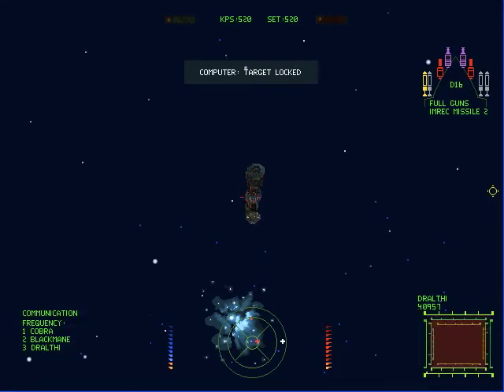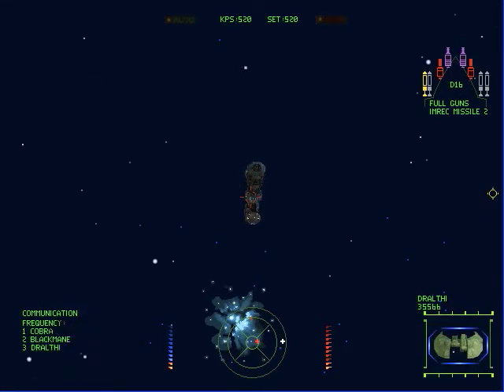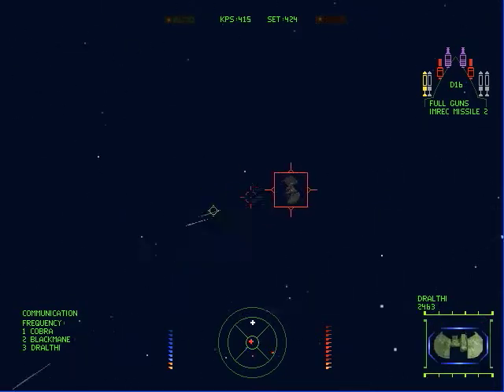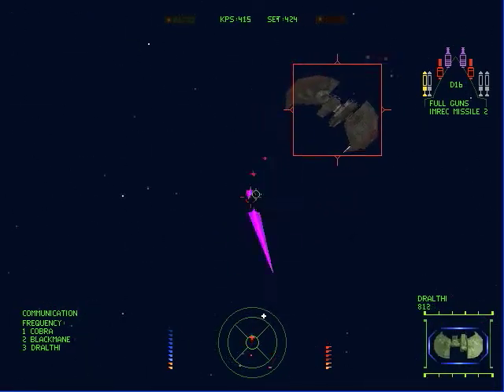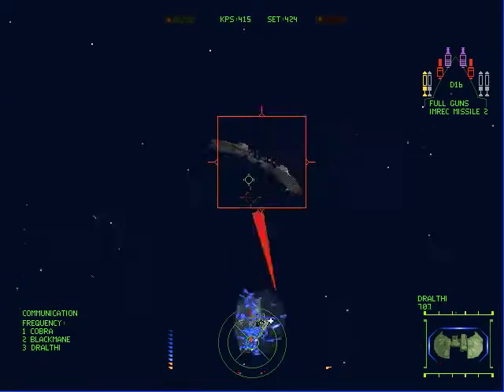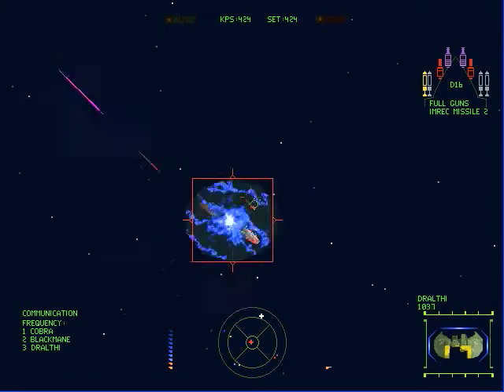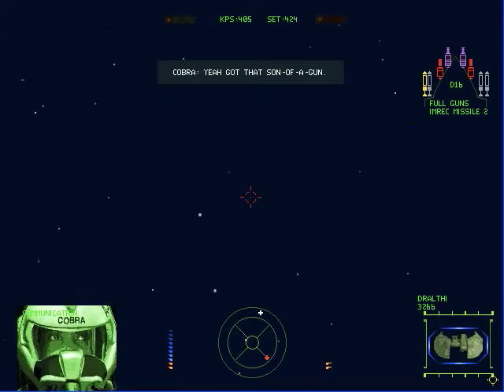Let's see what we got here in the first zone. A couple of Dralthi — alright. Go get them, Cobra. Our objective here is to defend the Black Mane base. Let's see which ones Cobra goes after and we're going to go after the other ones. Nice job, Cobra.